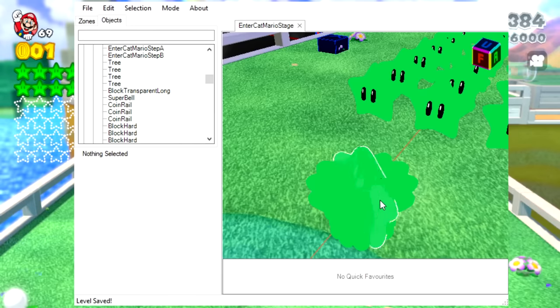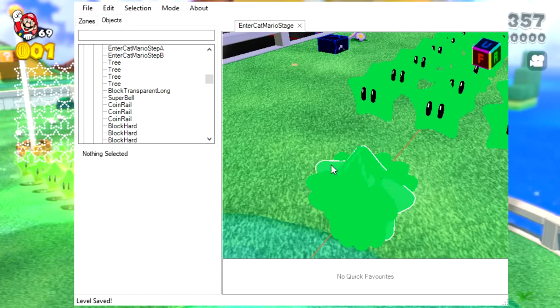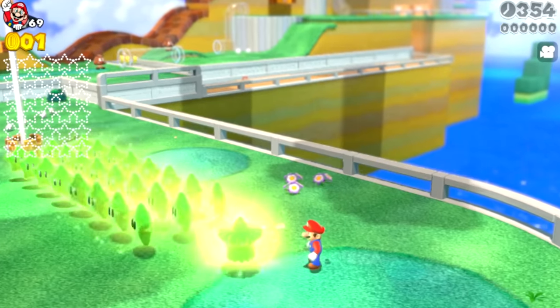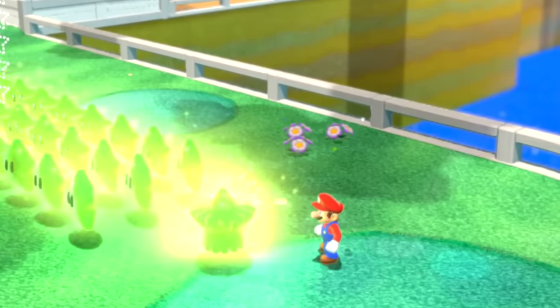Since overlapping stars on the same position works, I was wondering what would happen if you overlapped stars and rotated them slightly. Once the game loaded up, I was fascinated — I don't know what it is about this, but I just couldn't stop staring at it. This looks so cool.